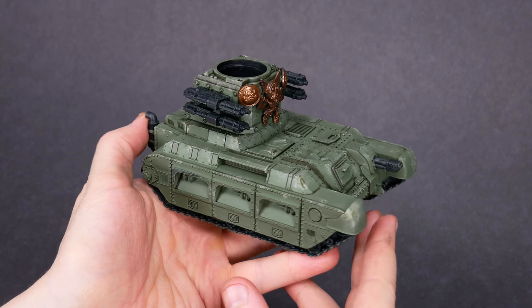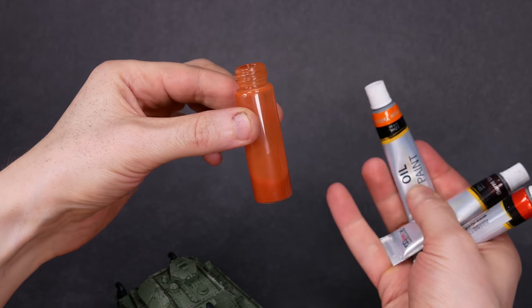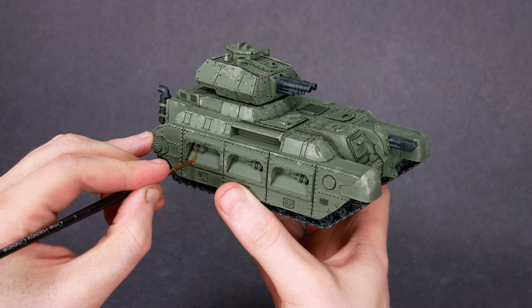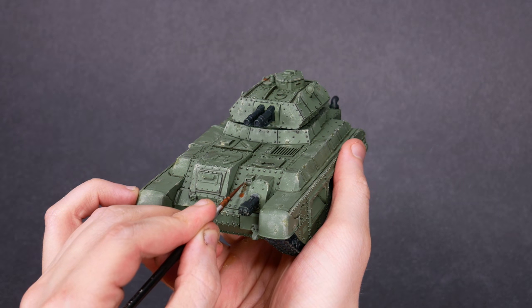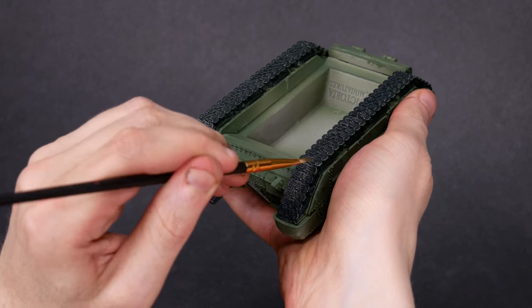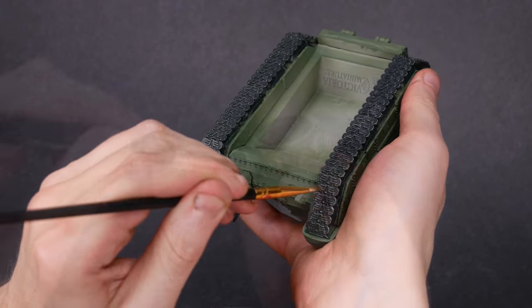Next up, let's make some rust patches. For this I got brown, red, and orange oil paints mixed up with a bit of mineral spirits to make some rusty streaks. I picked a handful of spots on the tank to be places where some rust has taken hold. Throwing on these rust streaks is a lot of fun, and it was a struggle to rein myself in. The treads are going to be scuffed up from grinding over rocks, so let's give them a quick dry brush with a steel color. While I was at it, I also dry brushed the guns a bit to give them some wear and tear.